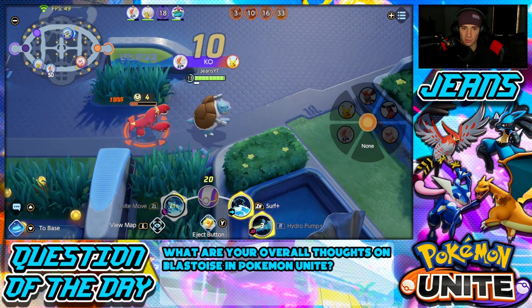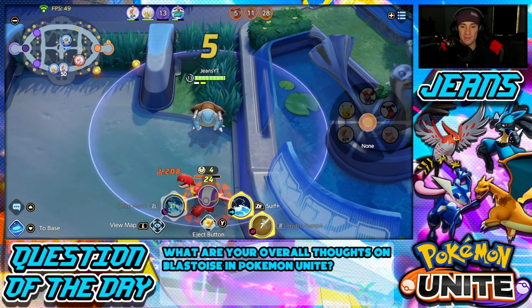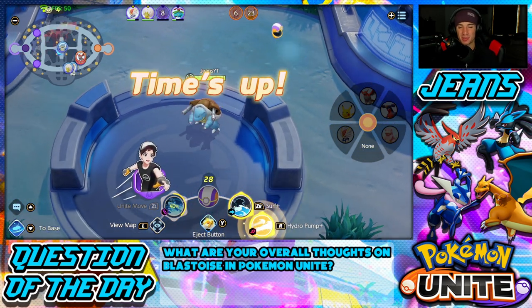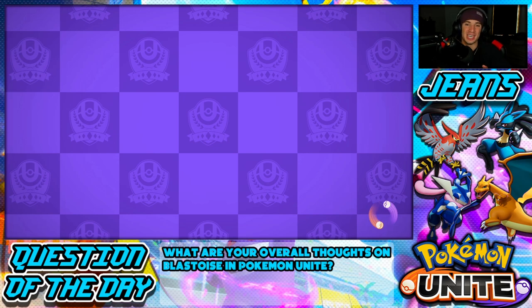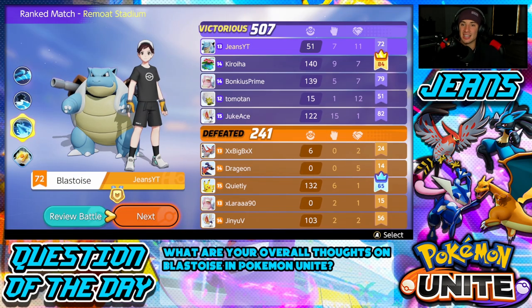Venusaur scores — okay, that should do it for us. We were able to keep that Garchomp off the board. Final score: 507 to 241 — we dominated that battle, no problem! They can even have Zapdos and we still catch a win. Seven KOs and eleven assists with a defender — we popped off! There it is — two ranked battles showcasing the brand new Blastoise character, his best moveset, best items, and how to play him.